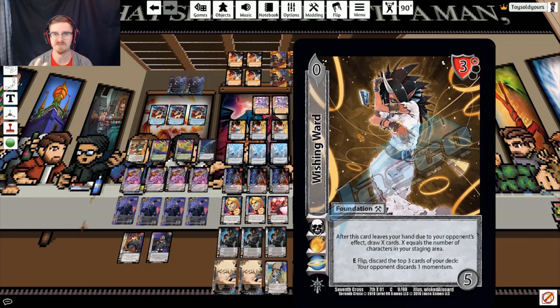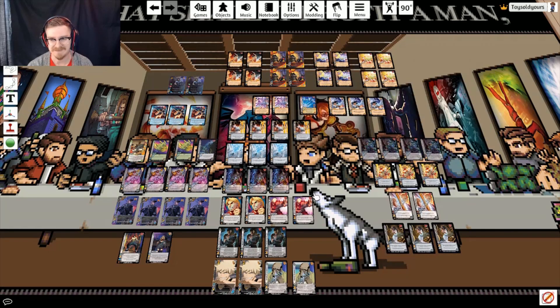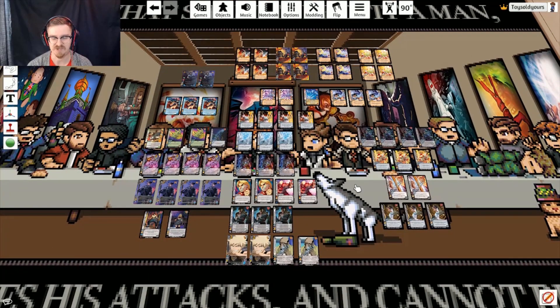We're running three copies of Wishing Ward — it's fantastic. It is discard hate, it's going to help us get momentum off our opponent which helps us burn with Striker, and it's going to help set up our discard pile for our tutor engine. It just does all the things we want to do, and that is the basic structure of this deck.